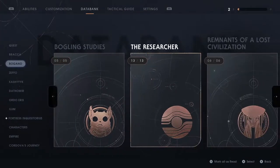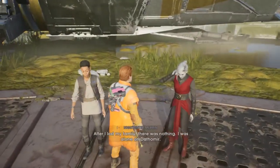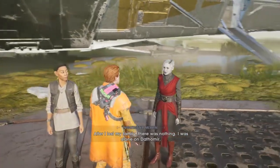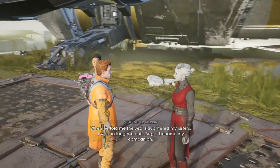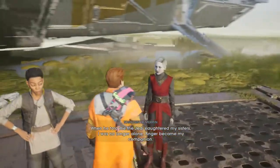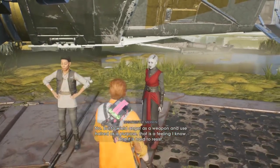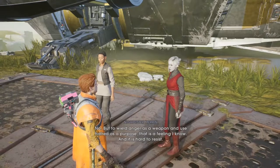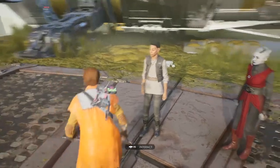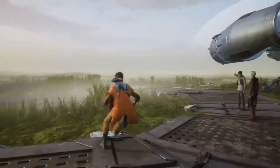No achievements. Big, big sads. After I lost my family there was nothing — I was alone. And when Malikos came, when he told me the Jedi slaughtered my sisters, I was no longer alone. Anger became my companion. But to wield anger as a weapon and use hatred as a purpose — that is a feeling I know, and it is hard to resist. Keep going, Cal Kestis.